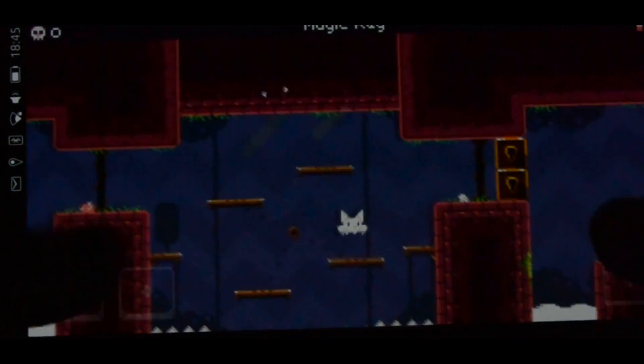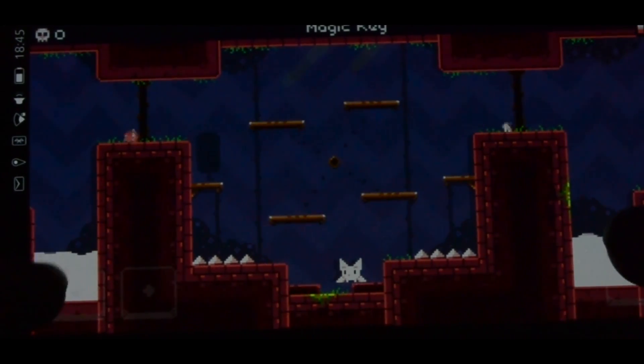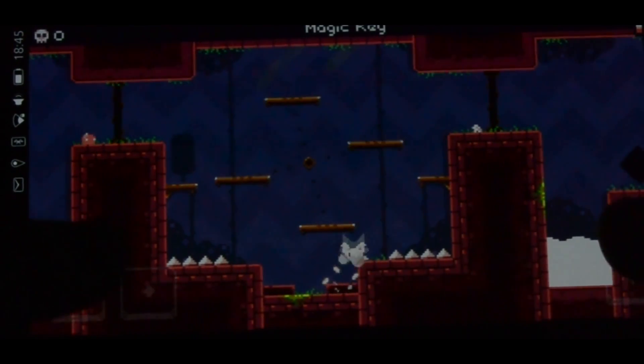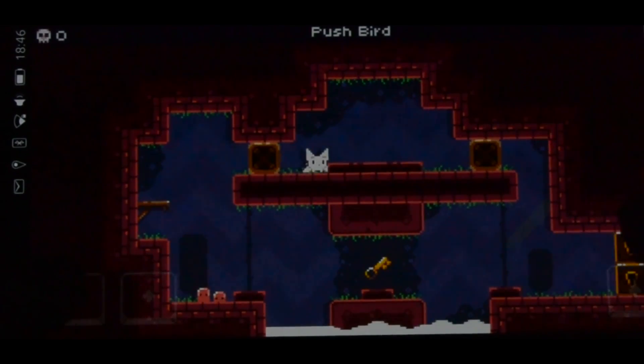Next, I decided that I wanted to try a simple 2D platformer, Catbird. This game is great fun and devoid of the usual in-app purchase nonsense that mobile games typically have. And as you can see, this game works absolutely fine here in Waydroid. I highly recommend this game.